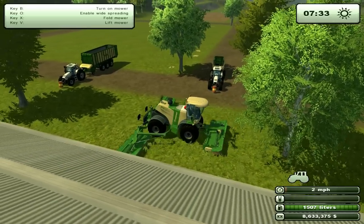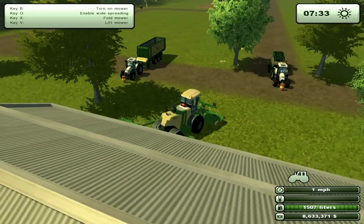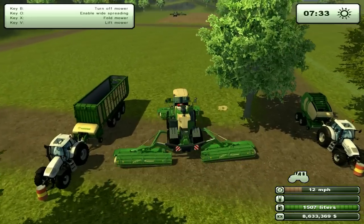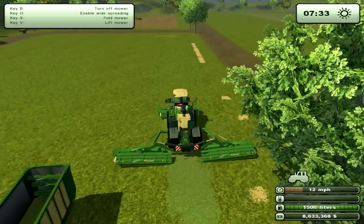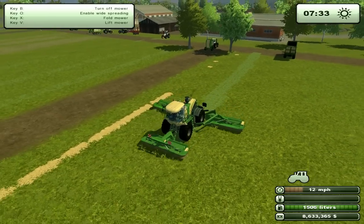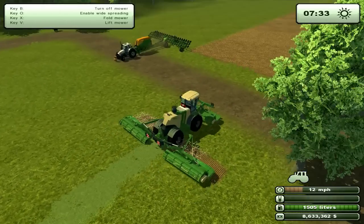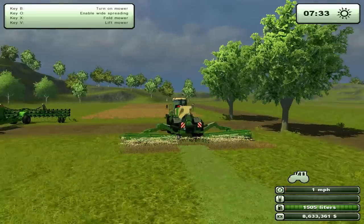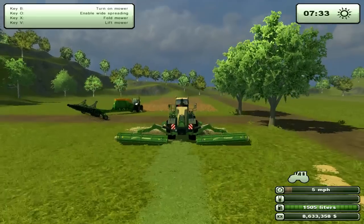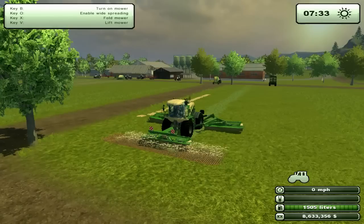I'll show you what a freshly mowed field looks like. I'm using this big Crone mower - it's definitely efficient because it's so wide, and you need a lot of grass for baling. Because it's all manual, the bigger the mower the better. Here's what freshly mowed grass looks like - it's green, there's nothing growing up in the middle of it. That's the stuff that makes your eyes water if you've got hay fever.